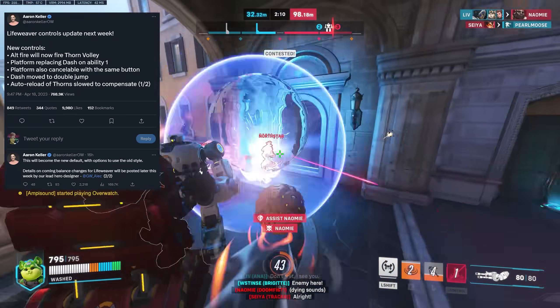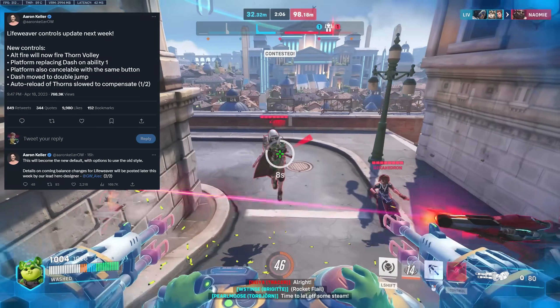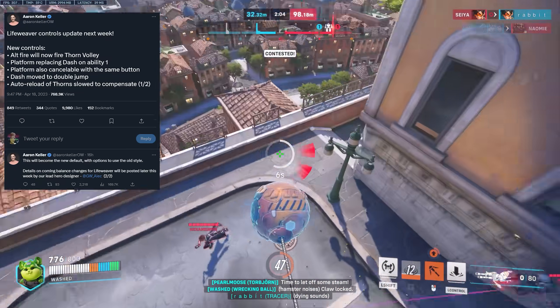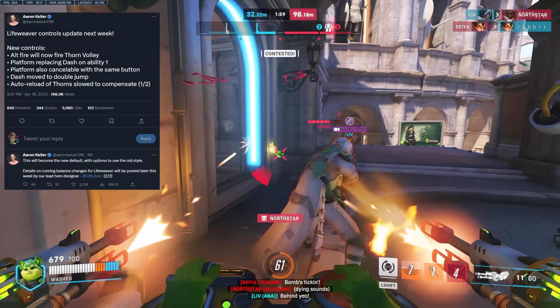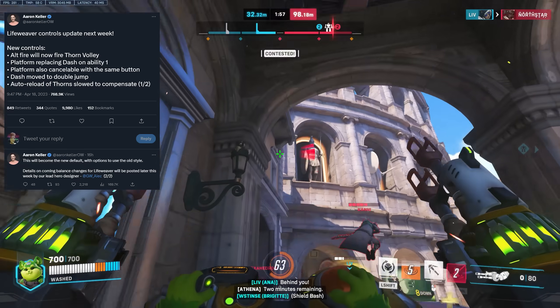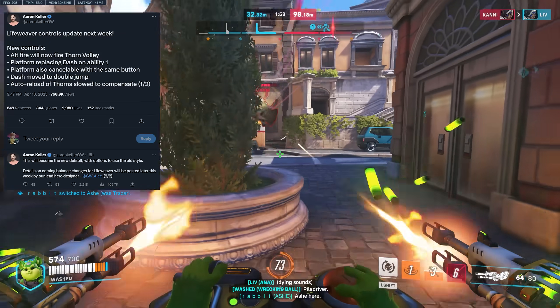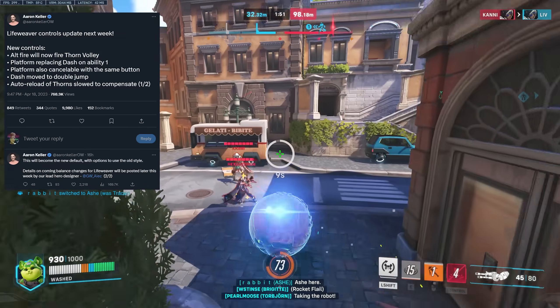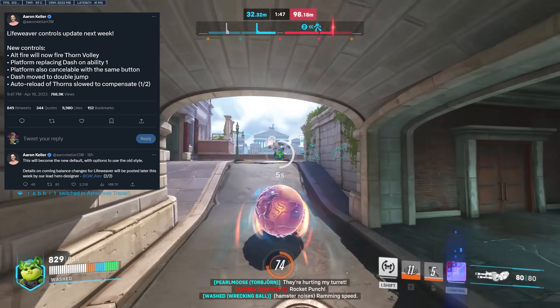Now here's the thing: dash is being moved to double jump. This is pretty much like Hanzo. This was covered in the video showing that workshop mod — just saying why isn't the dash just like lunge? Just make it the same, so it is. If you double jump now you will dash, so it no longer takes up an ability slot. It's kind of almost moved to a passive in a way.